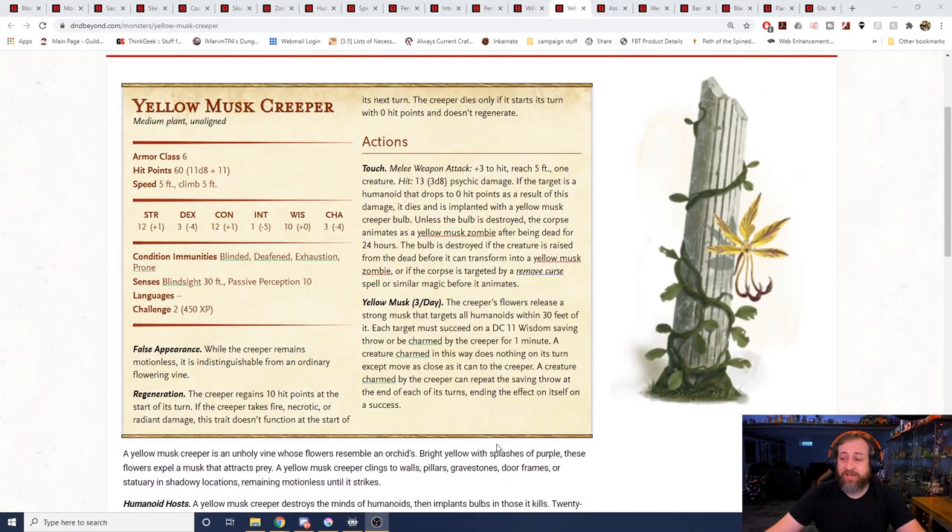Number 7, the Yellow Musk Creeper. Introduced in Tomb of Annihilation, you'll see a handful of things from that module on this list because they are lethal, as is the nature of that adventure. This is a plant creature with only a 5-foot movement speed and challenge rating 2. It remains motionless and is indistinguishable from an ordinary plant. It has regeneration, getting 10 hit points back at the start of its turn unless it takes fire, necrotic, or radiant damage. Its touch attack does 3d8 psychic damage — something not many people resist. If that drops you to zero hit points, you die and are implanted with a yellow musk creeper bulb. Unless destroyed, the corpse animates as a yellow musk zombie after 24 hours. Three times a day it can emit spores out to 30 feet and each target must make a wisdom saving throw or be charmed for one minute, during which they can do nothing but move closer to it.